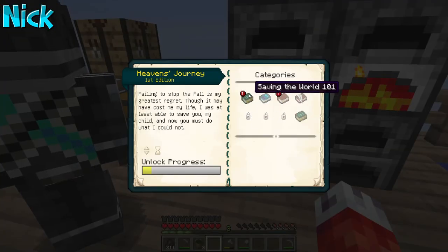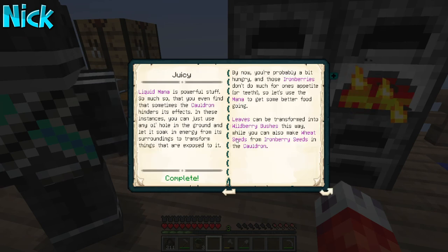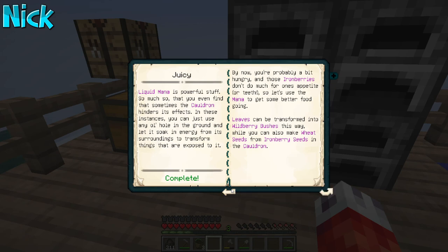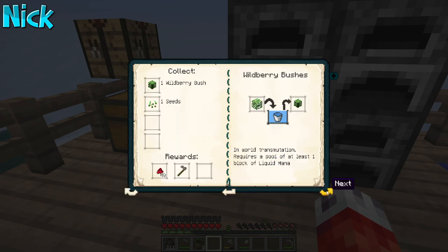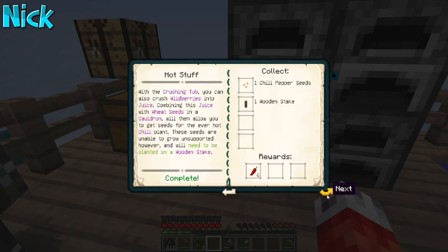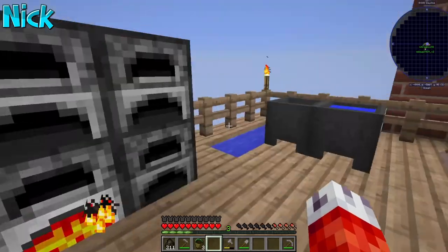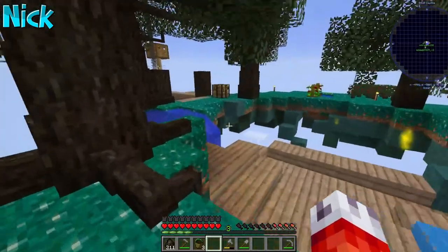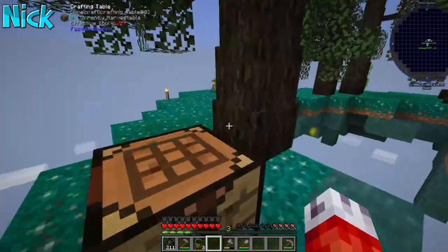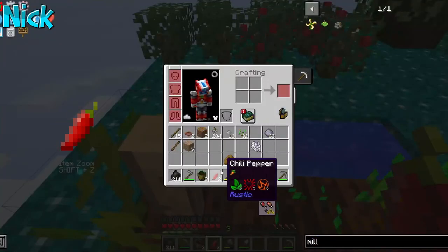What did wild berries do? What do they give us when you transmute them? Juice, right. And what did we do with the juice? Oh — we were in the middle of doing something. Was it to make the chili seeds maybe? Yeah, it was. To make chili pepper seeds you put normal seeds in wild berry juice in the cauldron, but we have chili pepper seeds now so we probably don't need wild berry juice for a while anyway. Unless we want to mass produce chilies, but we have bone meal so I'm not too worried.